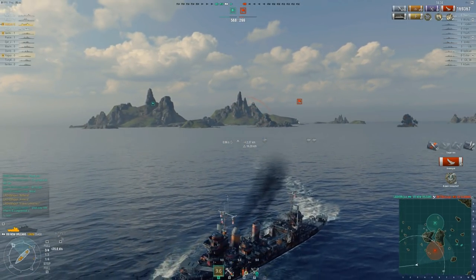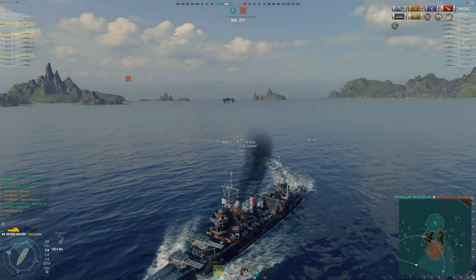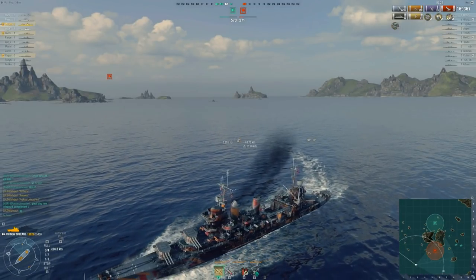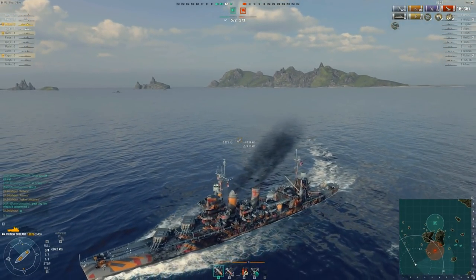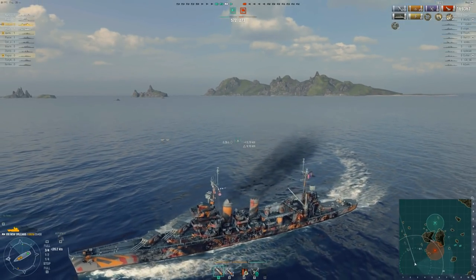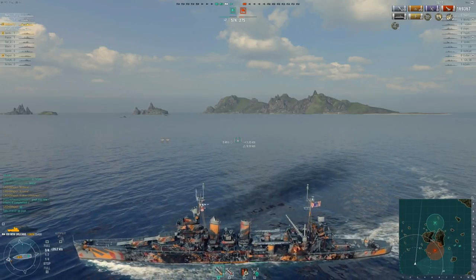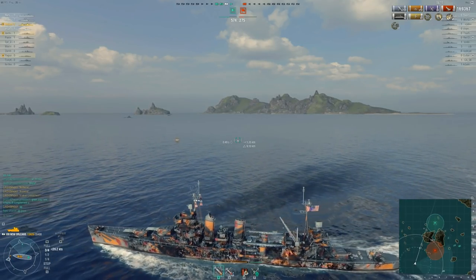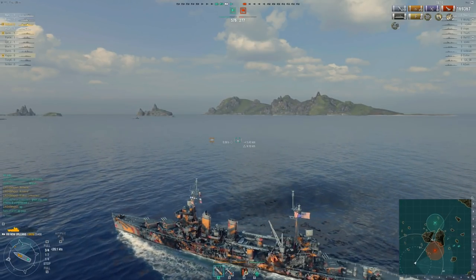There's the Kraken. We'll fast forward through the rest. 170k in the New Orleans — a Kraken, two citadels, a Witherer, High Caliber, Arsonist. Using the right ammo in the right situations: we blasted that cruiser out of the water, used our radar to get the destroyers, and still got away with 14,000 health left — basically tanking a battleship at the end.